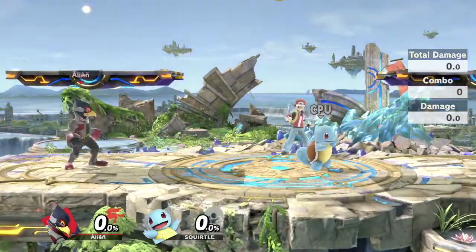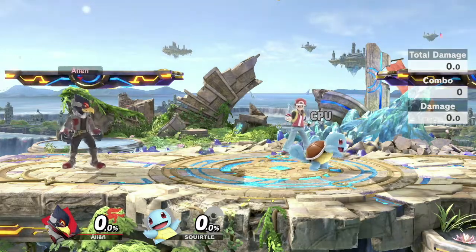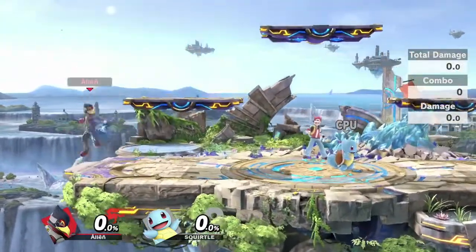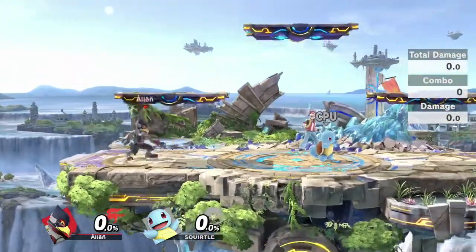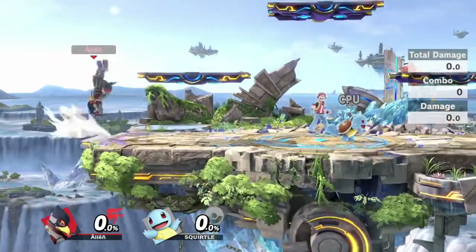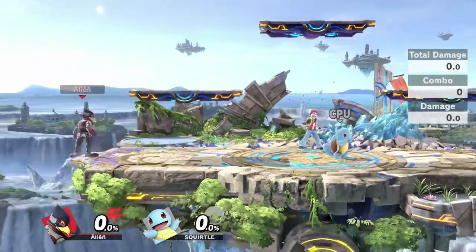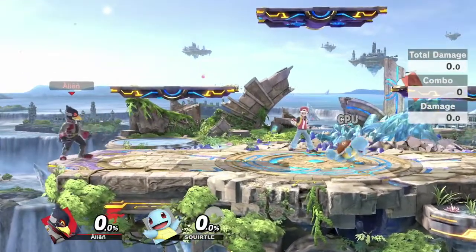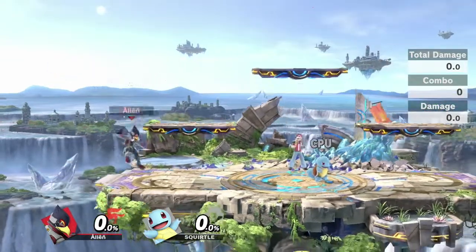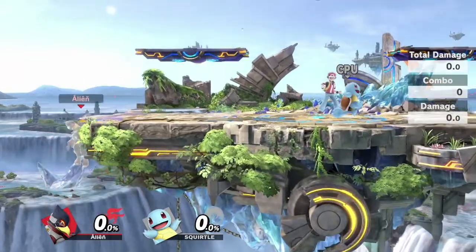Keep in mind it's fine to get hit with Falco as long as you don't die. Don't burn all your resources off stage — you need side-B, up-B, jump, and wall jump. Sometimes, like against Cloud, if he's going to spike you with fair and your percent is low enough that you won't die, it's fine to take the hit without using your jump. After getting hit, you can jump and reverse edge guard him or just recover back on stage.